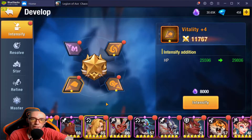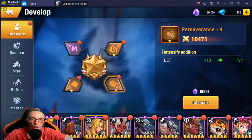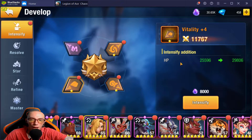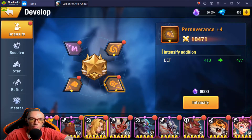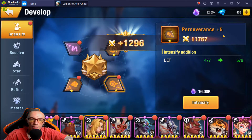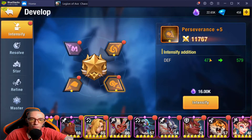Intensify is very simple — it just means to level it up. The plus four right here indicates it was leveled up four times. If I level it up five times it goes up to plus five and the stat will just increase. For attack it increases attack, for perseverance it increases defense and HP, and for Protect it increases magic damage reduction. Let's do this perseverance one — it's at plus four, I intensify it and there it is, it goes up to plus five and increases the stat buff.